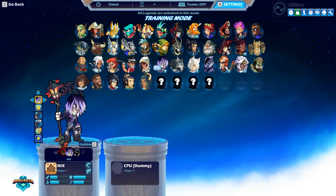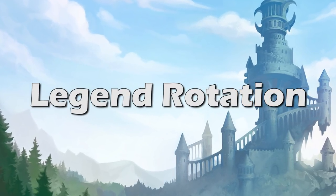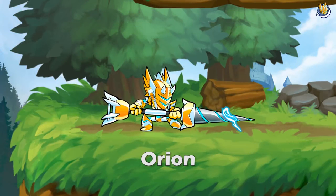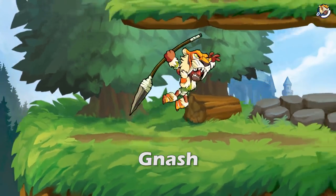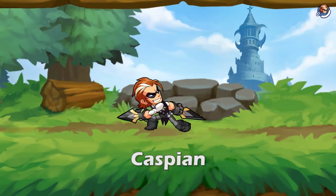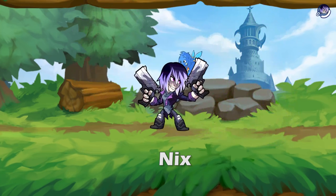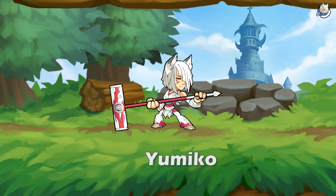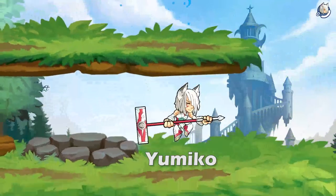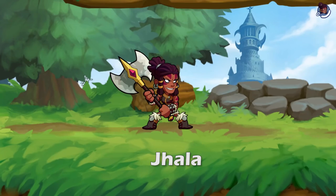We're also excited to announce that the free Legend Rotation now features eight mighty legends. This week's new Legend Rotation includes Orion, Nash, Caspian, Nyx, Sir Roland, Yumiko, Sidra, and Jalla.